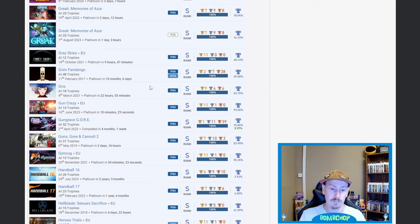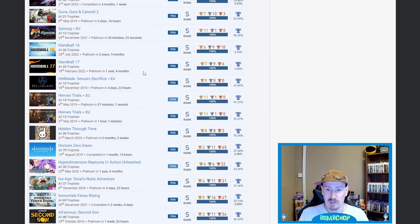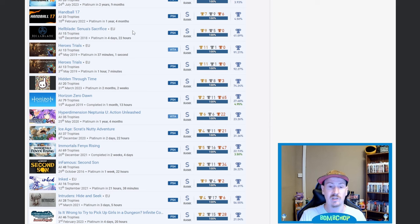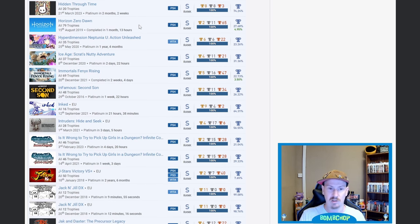Handball 16 and 17 — I'm going to take a guess that you're just a platinum hunter through and through, or maybe you're a handball fan. I don't know anybody that actually enjoys these games but fair play on sticking through them and getting the platinums on both. Hellblade: Senua's Sacrifice — very nice. Horizon Zero Dawn — beautiful. Hyperdimension Neptunia U: Action Unleashed — one of the very few Neptunia games I've never touched.